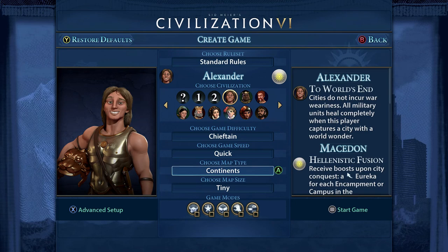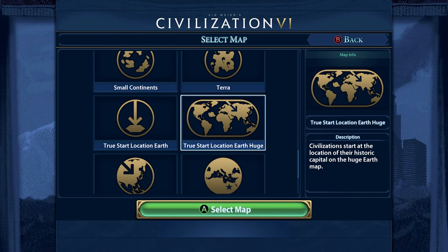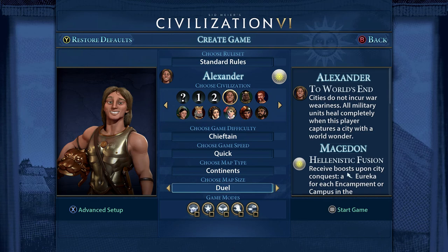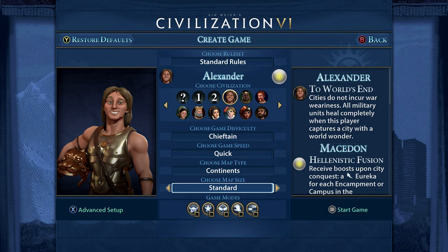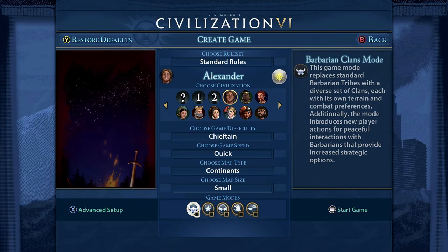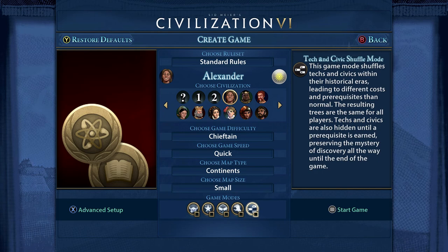For map type there are different options - continents, all sorts of different shapes of land, an earth type, East Asia, whatever. It doesn't really matter which one you pick. The more continents you have the more it's going to take to explore. Continents is the standard one. Then you have map size - duel if you just want two of you, or tiny for a few civilizations, going up from there. For game modes there's barbarian clans, heroes and legends, monopolies, zombie defense mode - I would suggest keeping them all off for your first game.